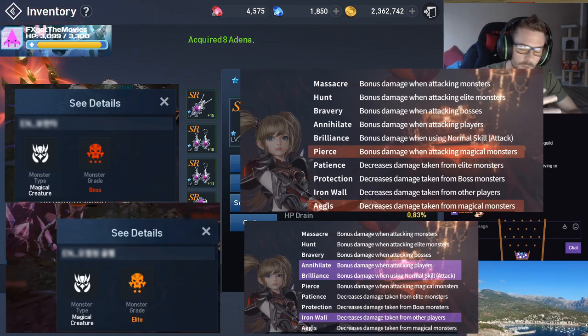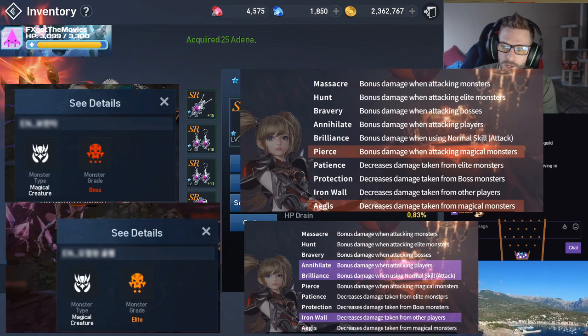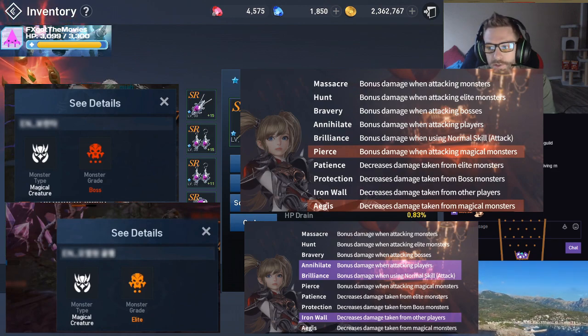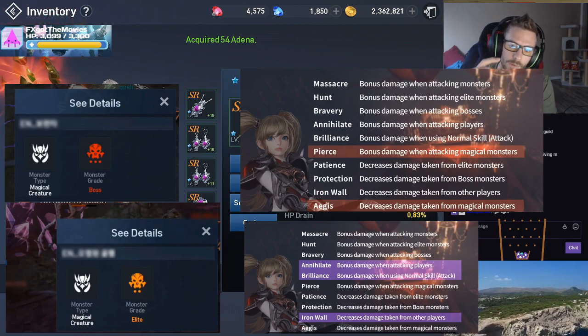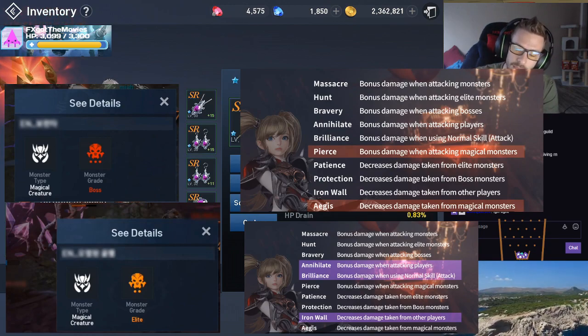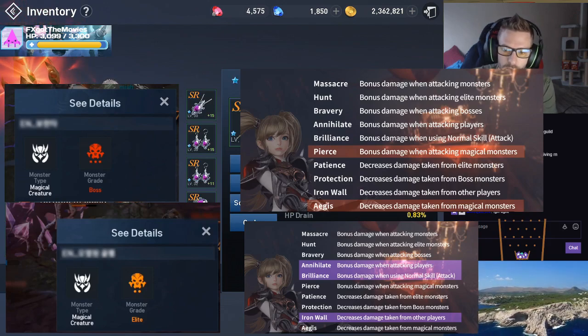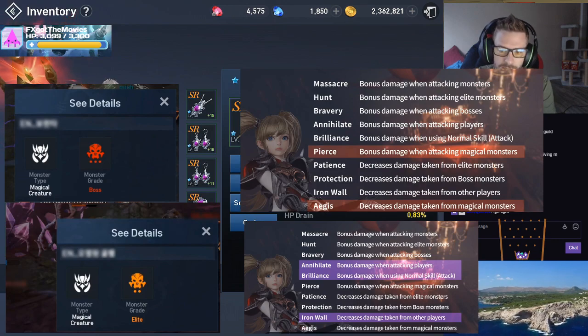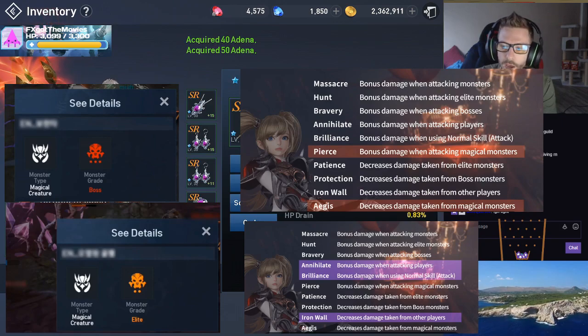So your rift gear is going to be your priority. The Pierce and Aegis attributes that come with rifts — Pierce will be on the weapons and Aegis will be on your armor — are going to be super useful because Pierce starts off with a 100% damage increase versus magical monsters. That will actually affect the bosses, the adds, and all of the monsters inside the rift. Aegis will decrease the damage taken from magical monsters, which will also apply for the entirety of the rifts. Overall, your rift gear is going to definitely outperform your elites and boss gear in the long run.